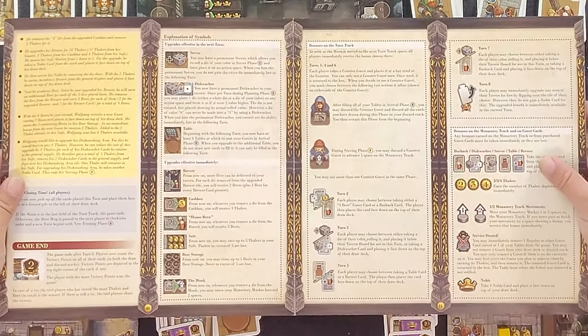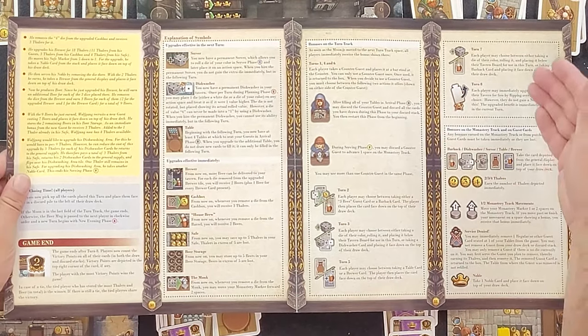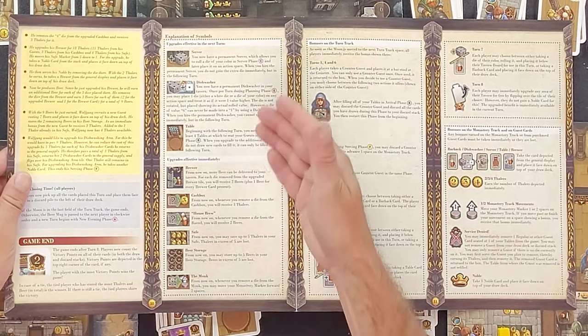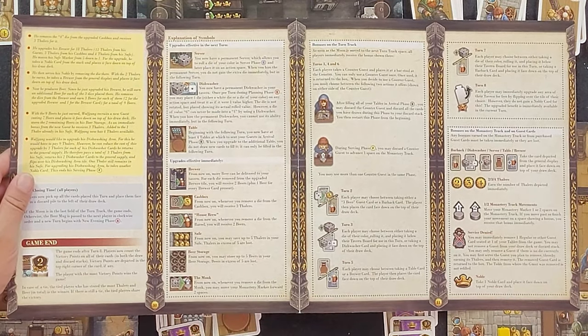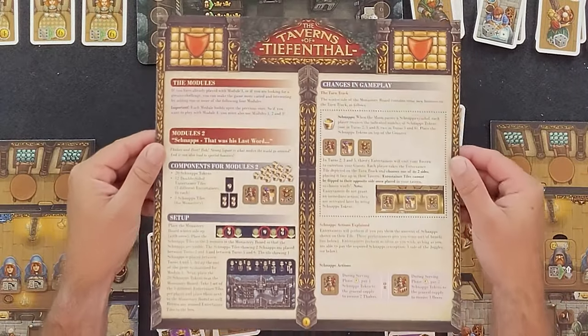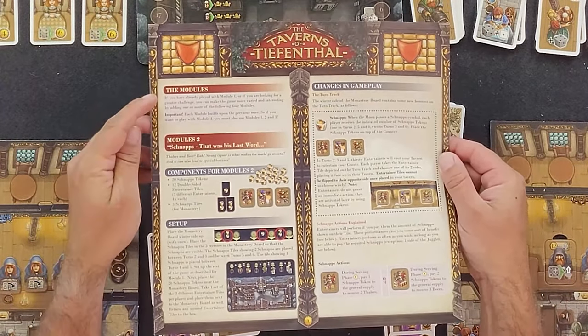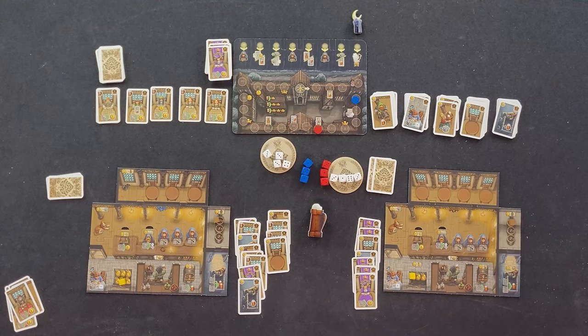There are clarifications for all the symbols on the cards and tavern boards, as well as explanations for the upgrades and bonuses you can receive, including from the monastery track, listed on pages 10 and 11 of the rulebook. In addition, there are variations to the rules called modules that are explained in the supplemental rulebook. Let us know what you think, or if we missed anything, by commenting down below, and don't forget to subscribe so you don't miss any of our content. Thanks, see you next time!